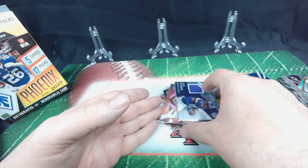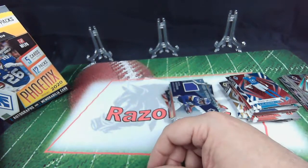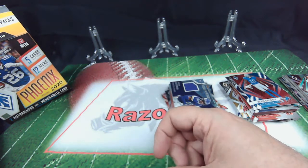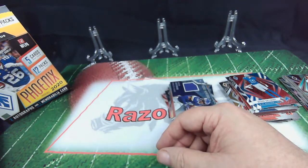So there you go — Phoenix box, second Phoenix box down. We are glad you were here to share it with us. It's a 60-card box and a lot of good cards, a lot of good inserts, a lot of good colors, and a lot of the En Fuego. The En Fuego is neat — I wish we'd have pulled one in this box, but that's a neat insert too.